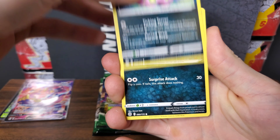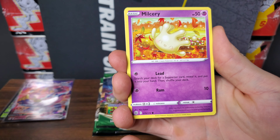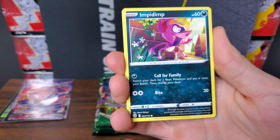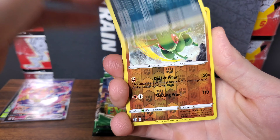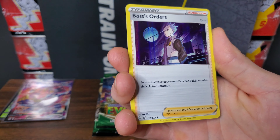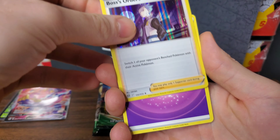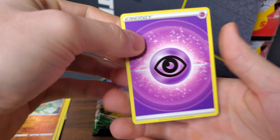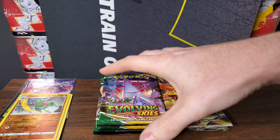Next pack of Brilliant Stars: we have a Spiritomb, a Purrloin, a Milcery, a Shinx, an Impidimp, a Reverse Holo Flygon, and a Holo Boss's Orders. It's not a lot, but it puts Brilliant Stars just that much more ahead. Holos count, and Reverse Holos help too.